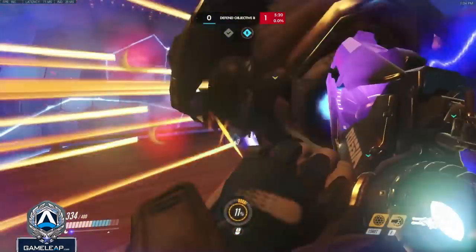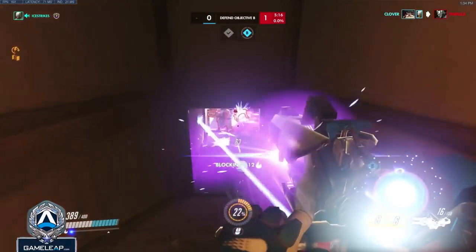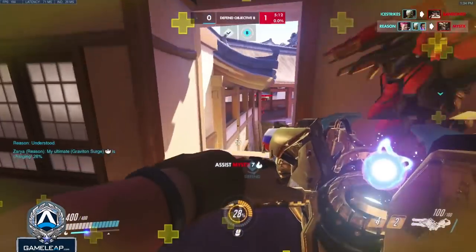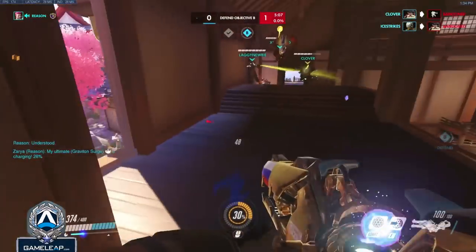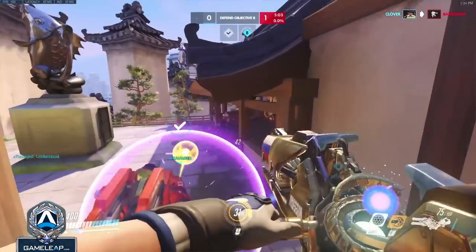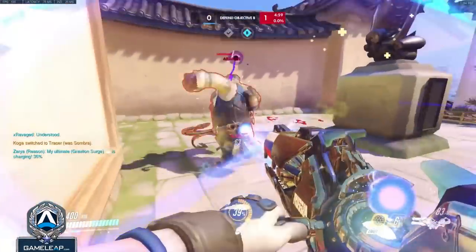Here I'm just walking directly in and being extremely aggressive because I have all of my bubble cooldowns and my teammates behind me. Now I'm just trying to get charged because I know the enemy team is regrouping so they're not going to try to push in anyway. Here my Zenyatta pushes in pretty deep so I respawn by body blocking for him just to be safe.